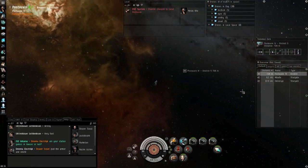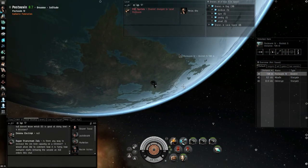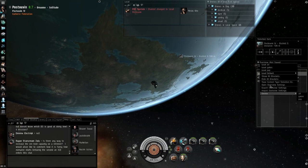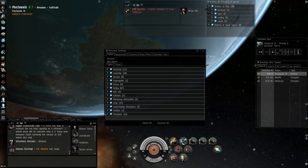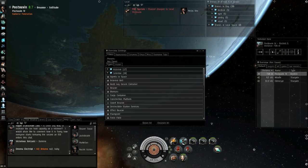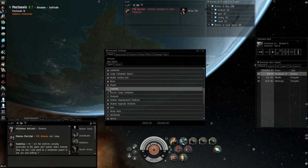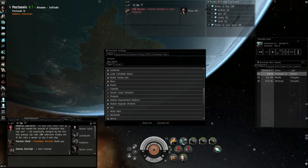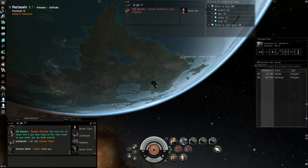This satellite will only show up on the overview when you're on-grid with it, and it will also show up when you're cloaked. From the dev blog, it mentioned opening overview settings and a group called 'satellites' — it's not its own group type, but it's under Celestials. If I uncheck it, the satellite disappears from my overview; if I click it again, the satellites are visible when I'm above a district. You can also right-click to add or remove satellites from the overview.